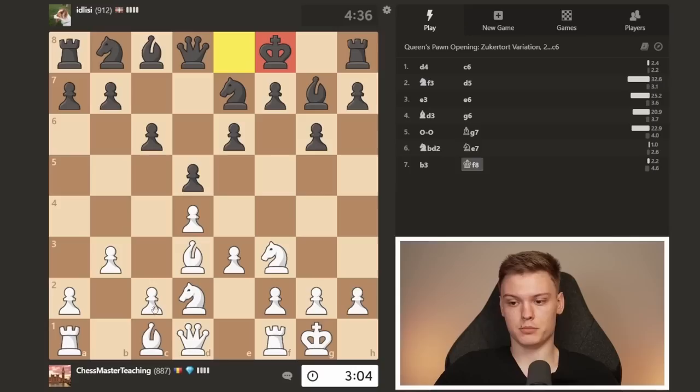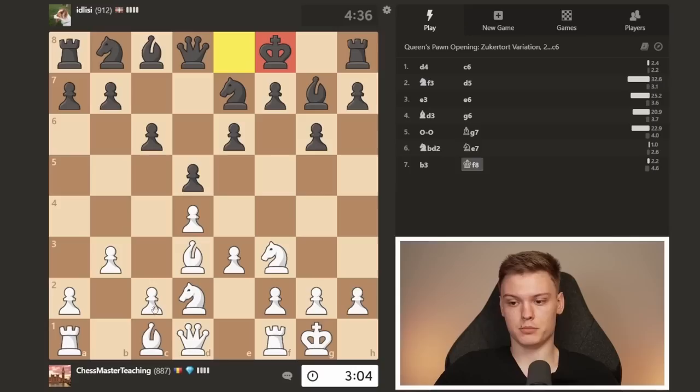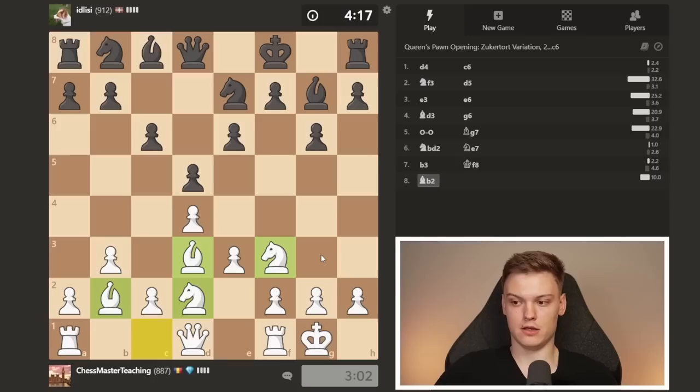Okay, my guess is the opponent just had a mouse slip with King f8, but we're going to play it as it is. What I really want you to pay attention to is the fact that we managed to develop all these pieces. Just look at how the pawns are being placed — this is the purest form of the Colle-Zukertort.